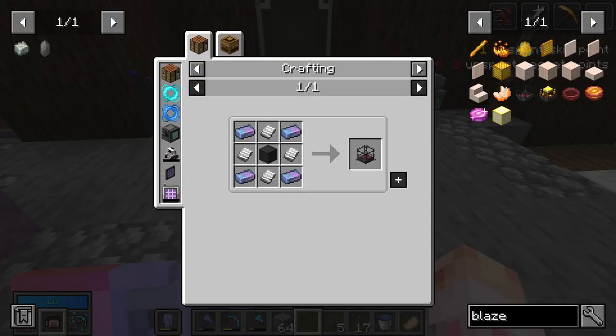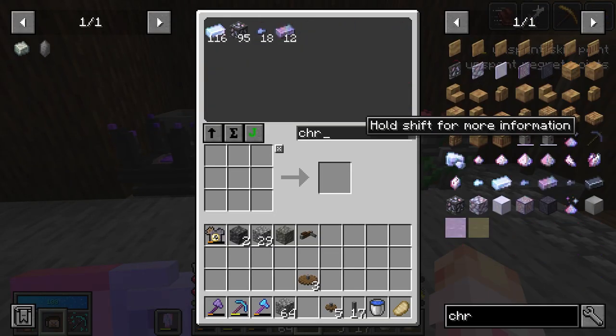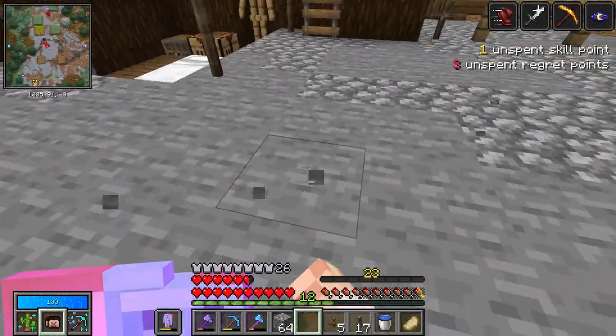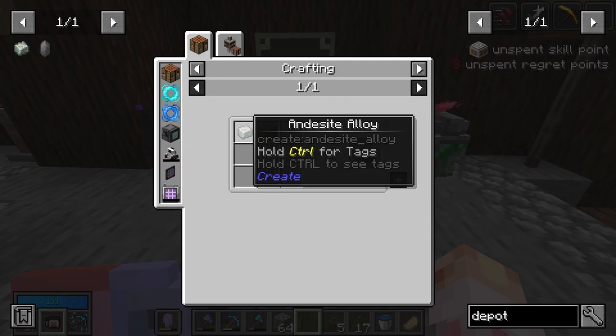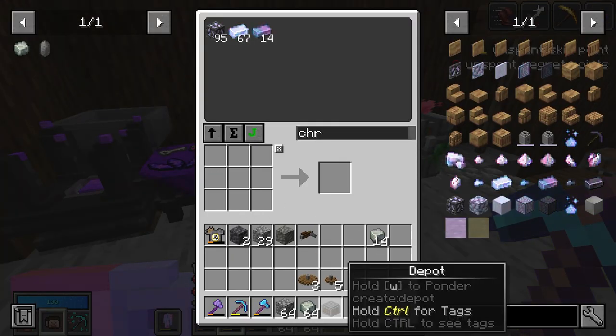To actually heat the thing, we need to trap a blaze in a blaze burner — here's the recipe for a blaze burner. So we need more iron sheets and some chromatic steel. Hopefully we have that chromatic steel — yes, we do. But we're definitely going to need to capture a blaze, which means we need to go to the nether. We also need four pressed iron sheets, and we can actually press iron on something called a depot. That's just an andesite casing and an andesite alloy — and bam, we have a depot.